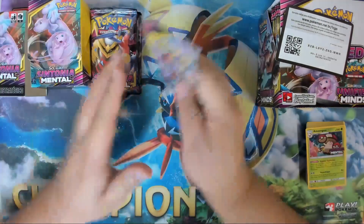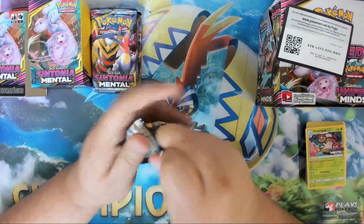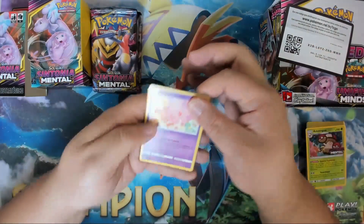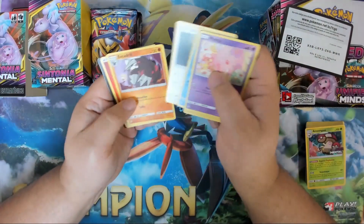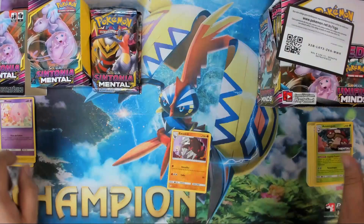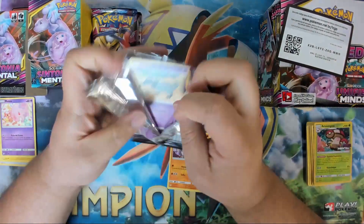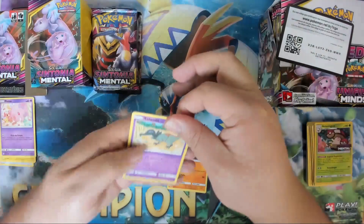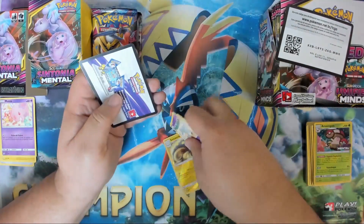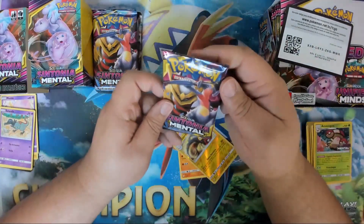So what we're going to do is we're going to open up nine packs of these, and we're going to see what's in these packs. Every hit I get, I will give you guys the code for it. So the first one, we have an Excadrill. And our next one, we have an Excadrill Electric in our next pack. So I'm so excited.